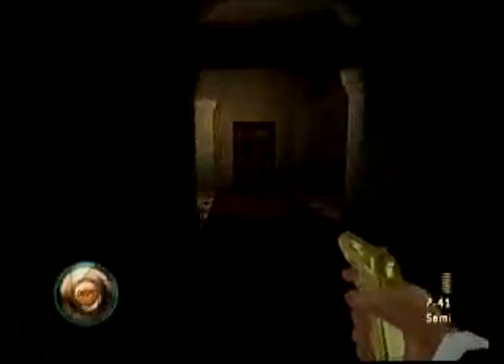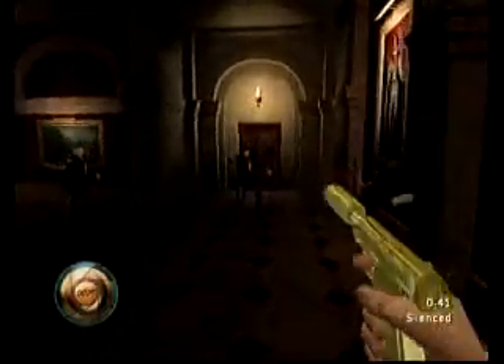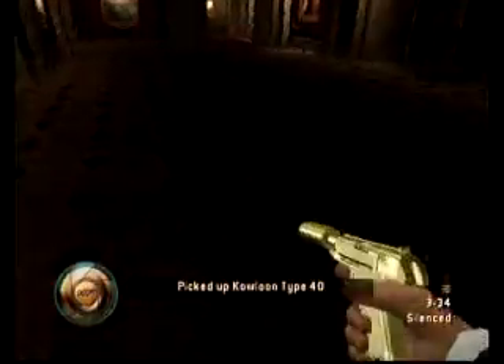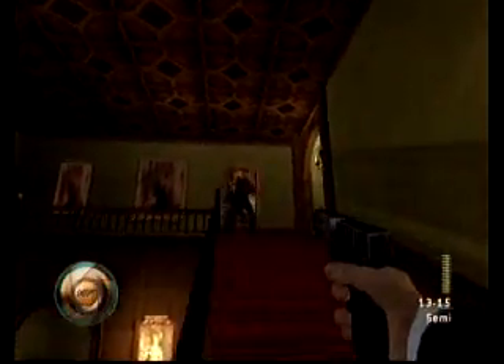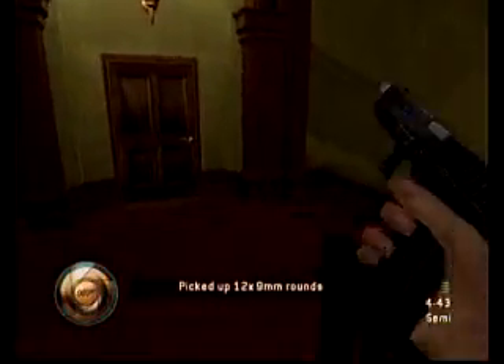My fake golden gun is out. Now go where those guys were before guarding, and there's a fight. Pick up their gun — the Kulan, Koloon — I don't know, it's kind of weak, but I'll use it. Go up this door and go to the eye door — that's what I call it, because it always looks like an eye.